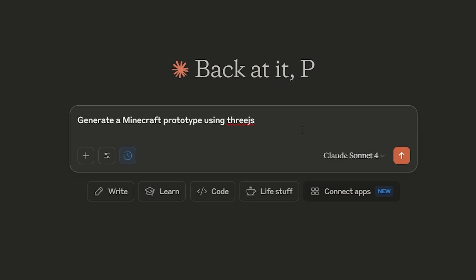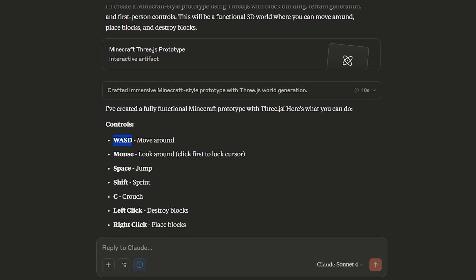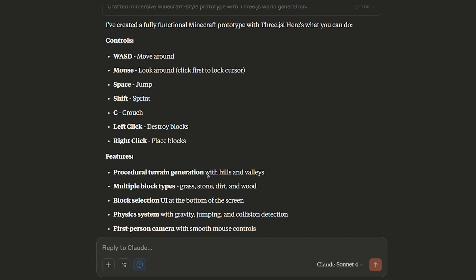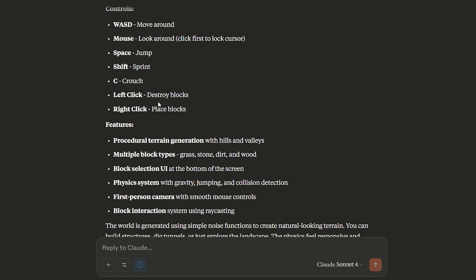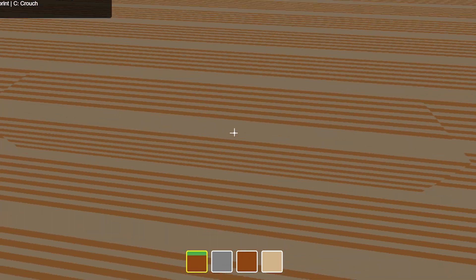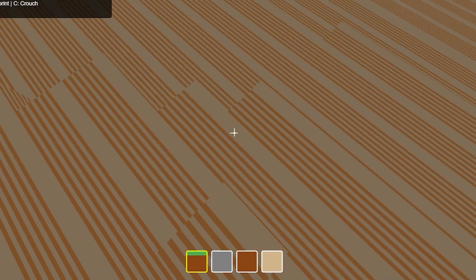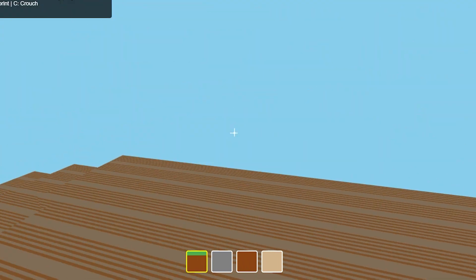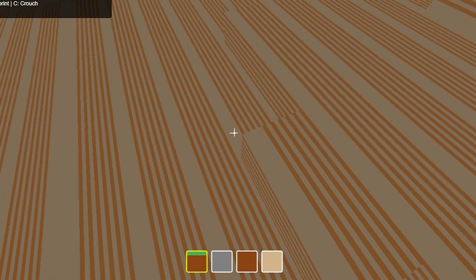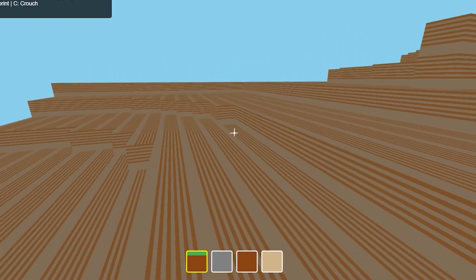Let's make it a bit more difficult. Generate a Minecraft prototype using Three.js. We have WASD movement, mouse movement, space to jump, shift to sprint, and left click to destroy and right click to place blocks. Holy shit, this is actually working. I can place blocks, I can jump, I can destroy blocks. This is unbelievable — I honestly didn't think it could do this in one shot. The UI is a bit fake, but I can change the blocks. We can sprint and obviously jump.